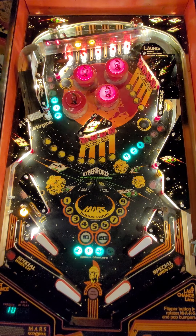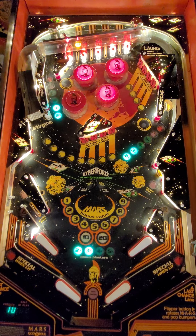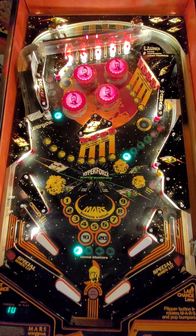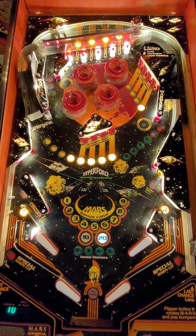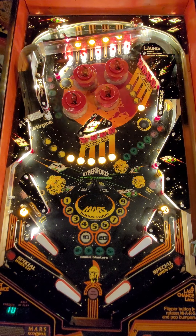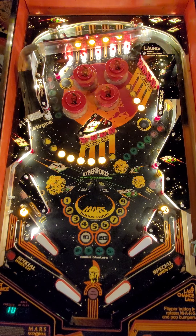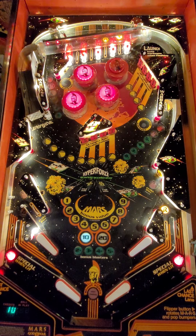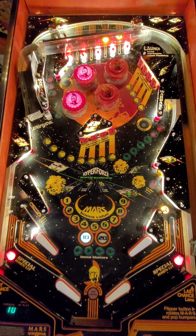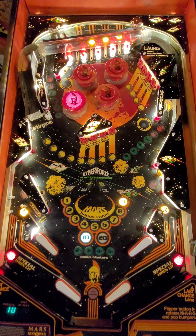They made 5,240 of these and funnily enough it is model number 666. It was designed by John Burris. The theme is mythology, it's a wide body game, and it was the first Gottlieb game with speech — so those are some fun facts for y'all.